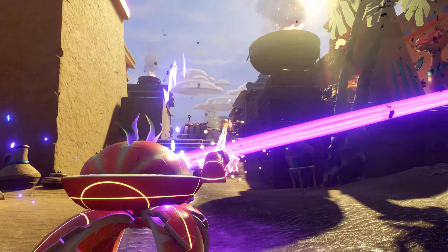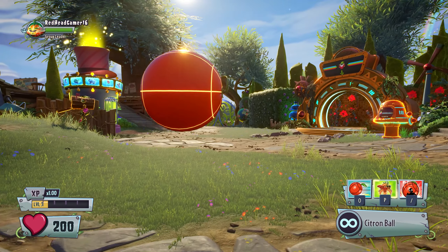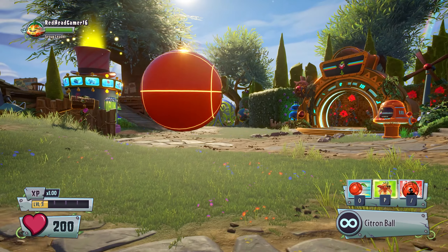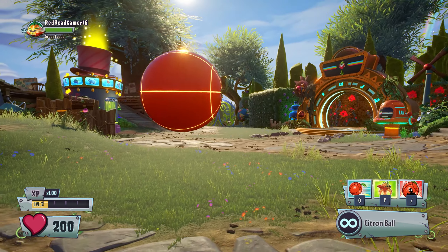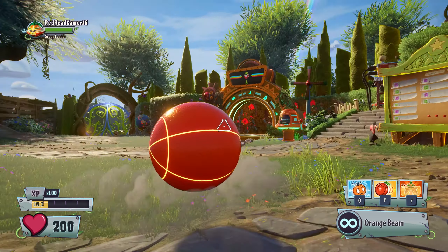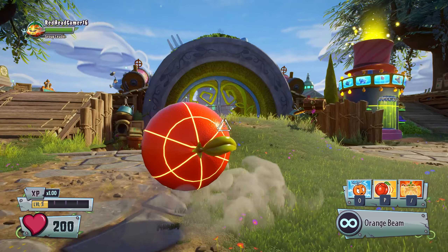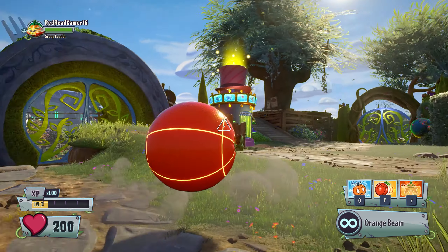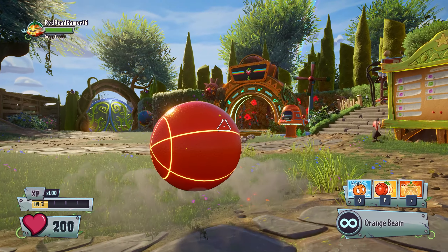I discovered that if you hold down the Citron ball ability button and the fire button at the same time, Citron gets stuck in an endless loop of transforming between ball mode and assault mode, resulting in a repeated short burst of the orange beam. This basically turns Citron into a turret, as you almost have to reload between bursts. Therefore this myth was true.